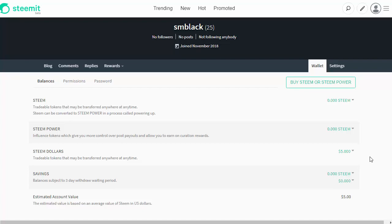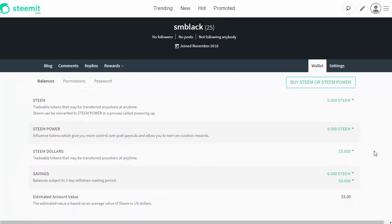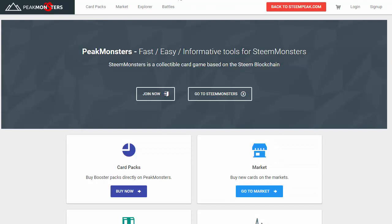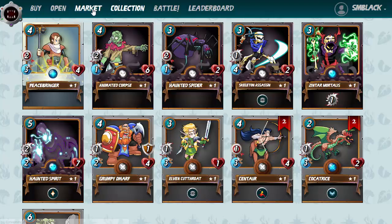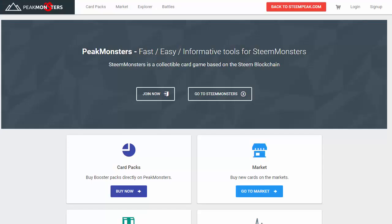Let's go over to the marketplace. I have deposited five Steam Dollars — worth about five US dollars — into my SM Black account. This way I can keep track of how much I actually spend, and maybe in a few months I'll do a follow-up video to see how this SM Black account has improved with just a $15 initial investment. So let's go over to the Peak Monsters marketplace — this is a much better way to buy cards.